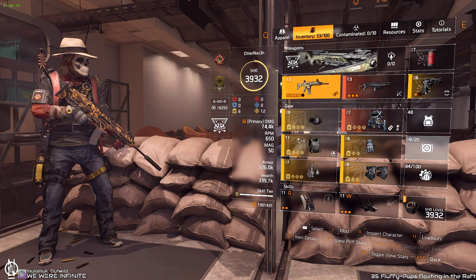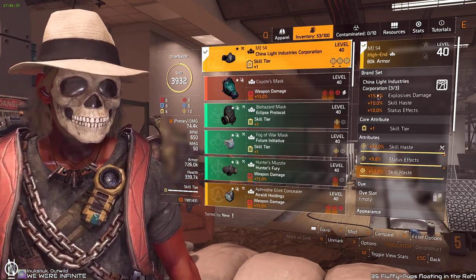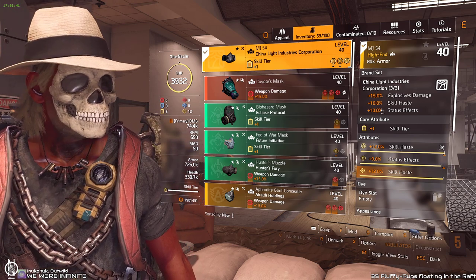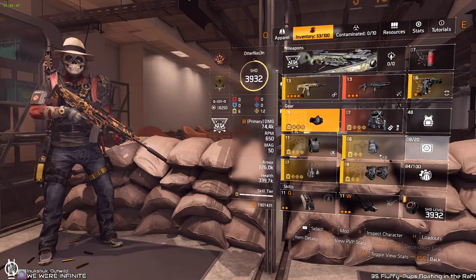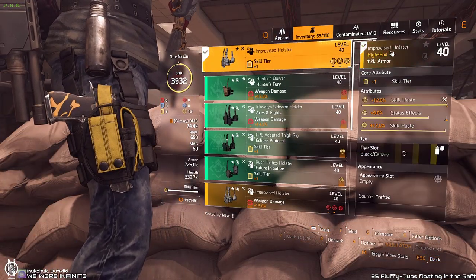You run three pieces of China Light because China Light gives skill haste and status effects. The first bonus is explosive damage, which we don't need, but we want the second and third bonuses. Then it goes skill haste and status effects all the way through the build.